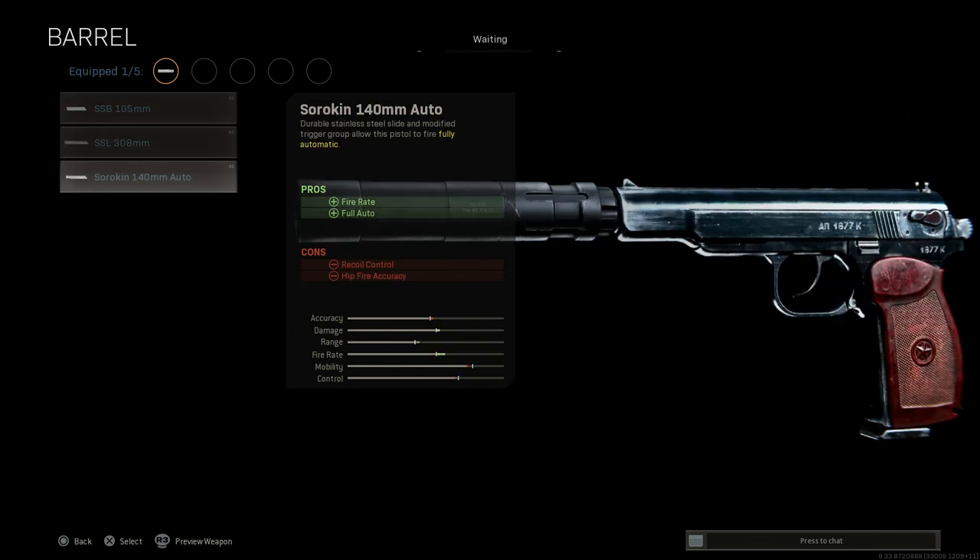Next up for the barrel — a key attachment, same as with the APS — you want the 140mm Auto Barrel. This converts the weapon from single fire into fully automatic, increasing your fire rate and locking the weapon in full auto, so you cannot select fire while using this barrel. The cons are recoil control and hip fire accuracy.